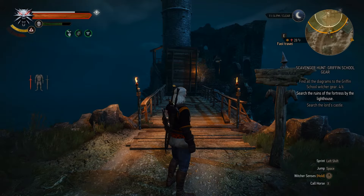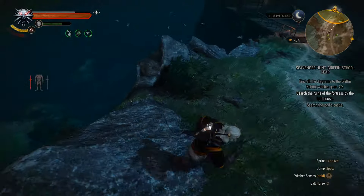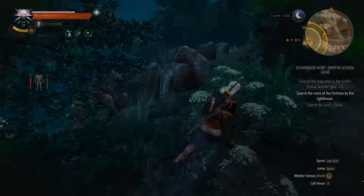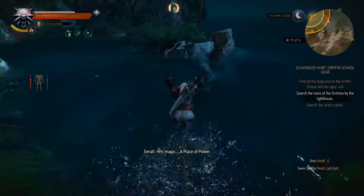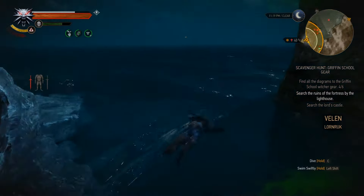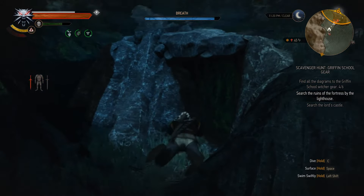First thing we need to do, looking at this lighthouse, is get down into the water. The safest way is to run around the long route, but we're going to parkour and slide down. You can see the magical Place of Power right there — wave to it — and come over to this area. There are usually some drowners swimming around here, and you'll find the cave entrance right here.